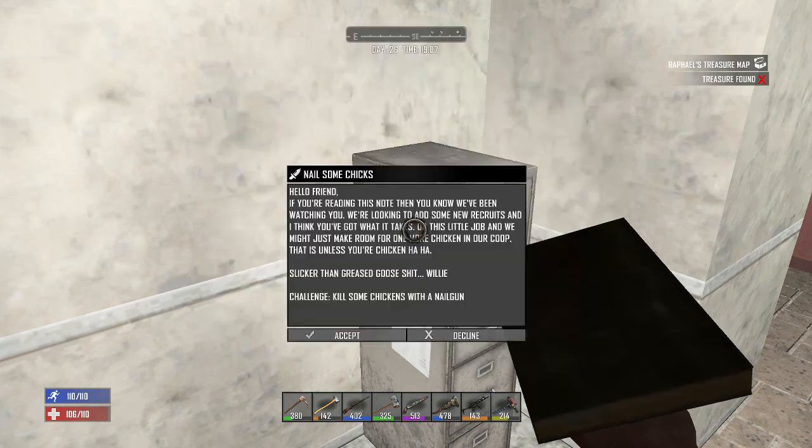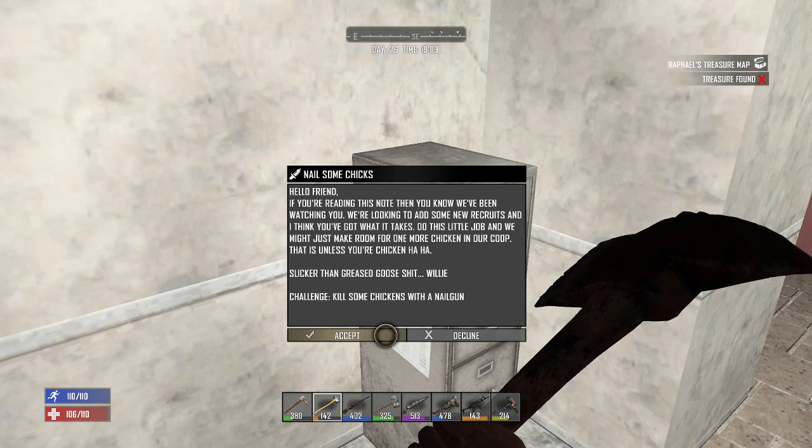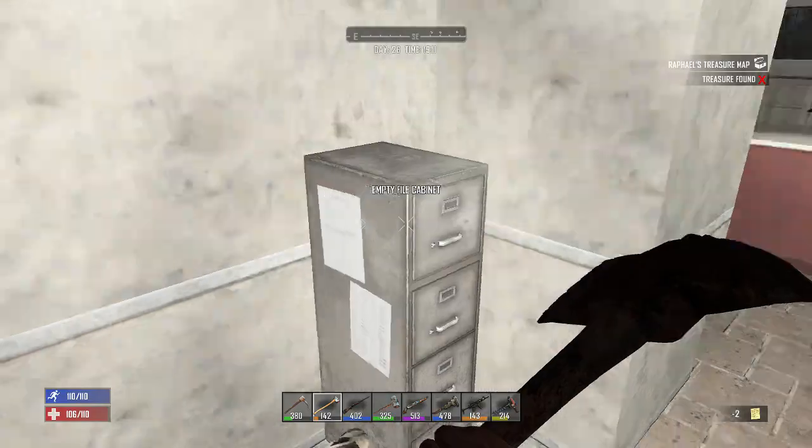Let's just read it. Oh — kill some chicks with a nail gun? I have a nail gun. Oh, kill some chickens with the nail gun. What? I'm not gonna do that — we'll just drop that.